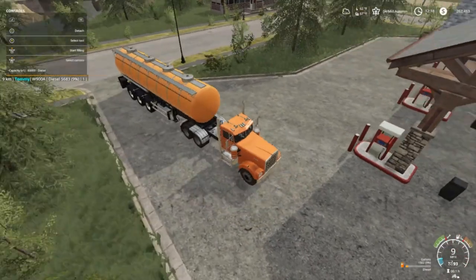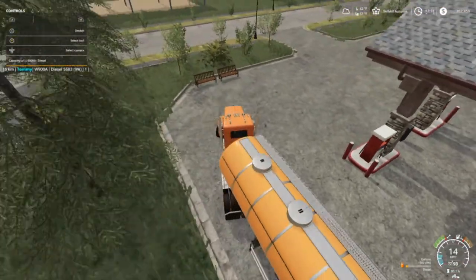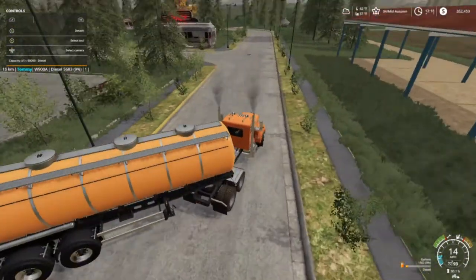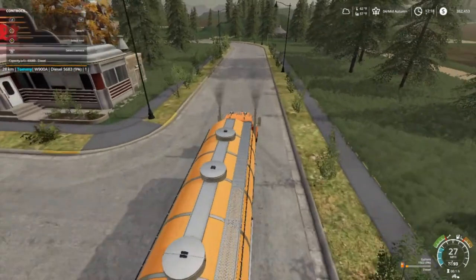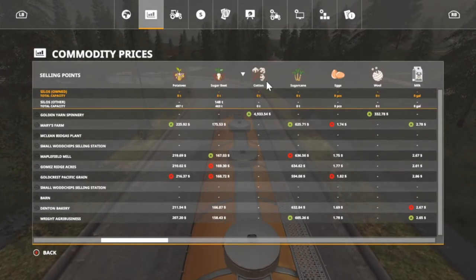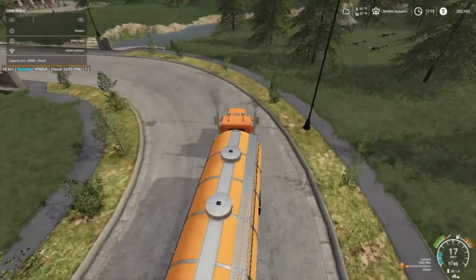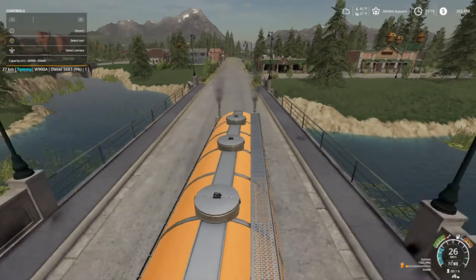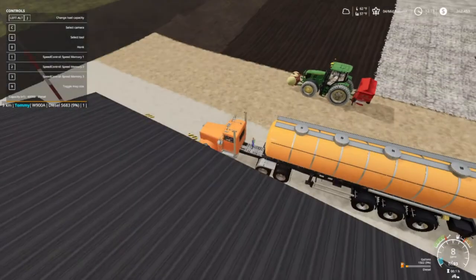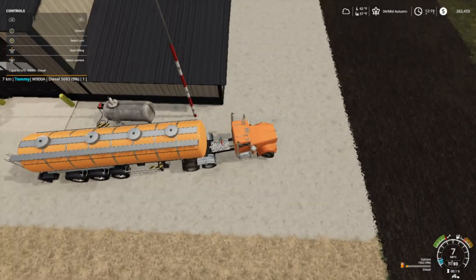I looked at some planters and found a Case planter — more of a drill type. We're going to go pick that up once we get back to the shop and put some fuel in our fuel tank. I want to look at my tablet real quick. Look at our price of cotton, folks — it's going up, almost five thousand. As soon as that stops going up we're going to lease the truck, that's why I stopped on the fuel.